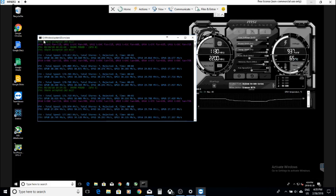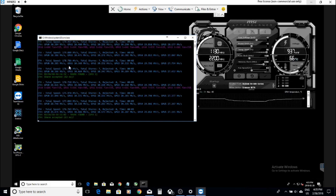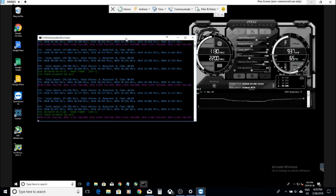So your best bet is to run only Ethereum. I'm running Claymore's Dual Ethereum Miner — it's the newest version and it supports both Nvidia and AMD cards.